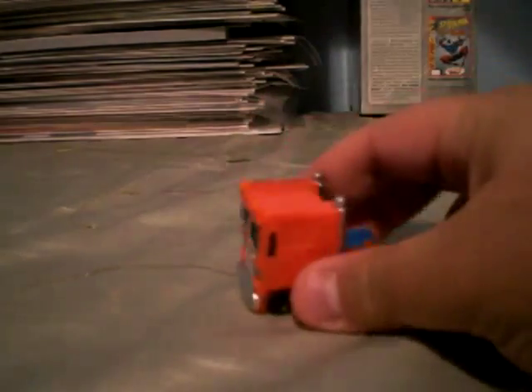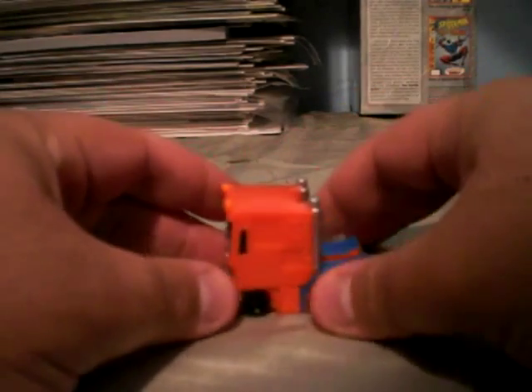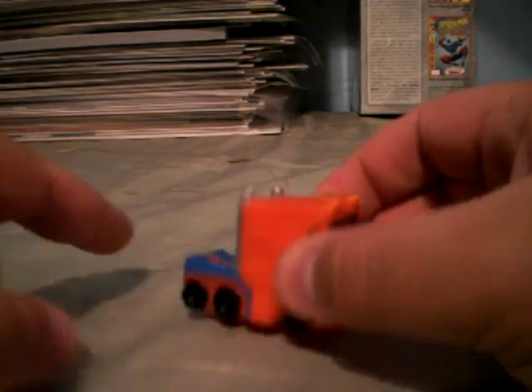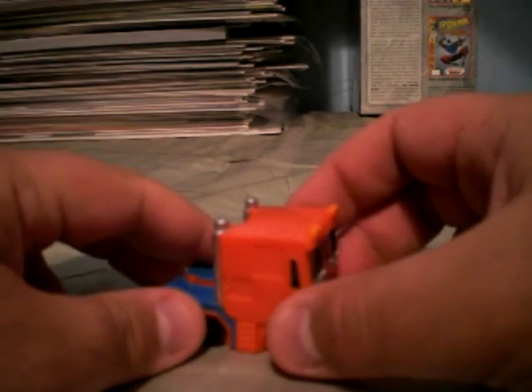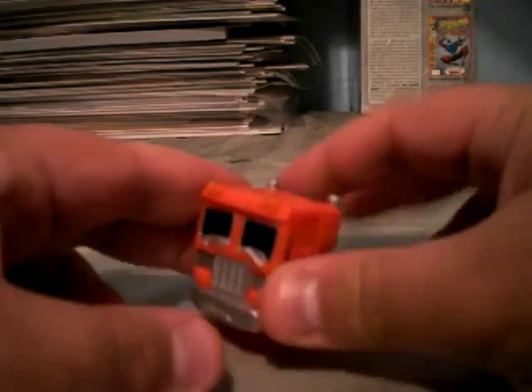Now Optimash Prime here is in his semi-truck mode. As you can see here, it's pretty heavy — I've got to use four fingers to pick this guy up. He's got the crucified smokestacks. The Takara version has actual long smokestacks that high, and it came with the trailer; this doesn't. It can roll around — it does roll pretty good.